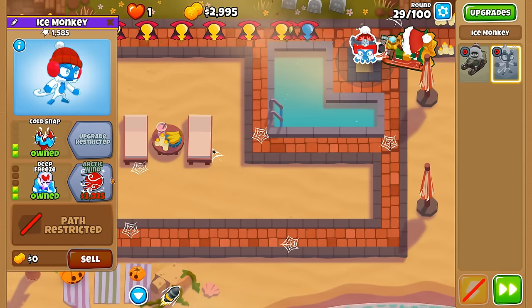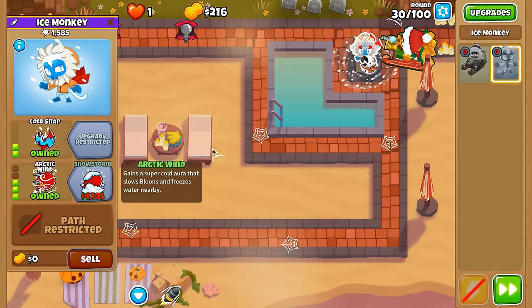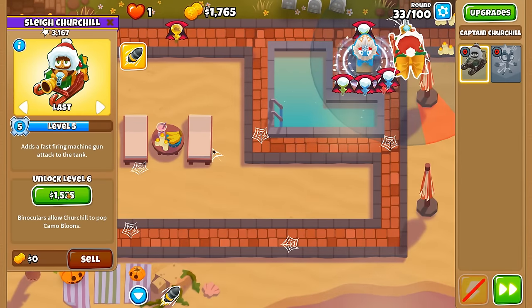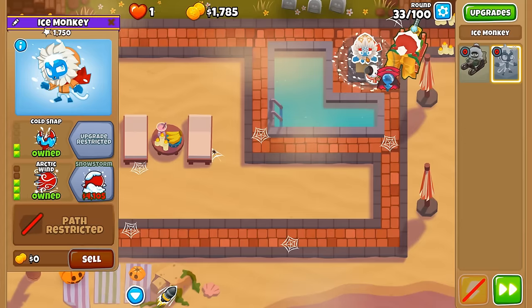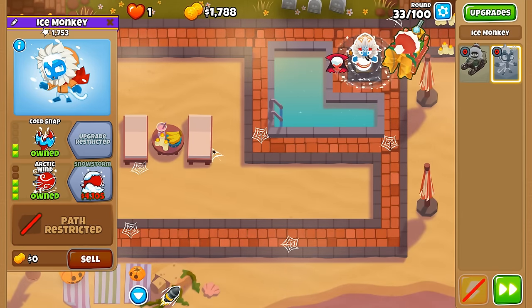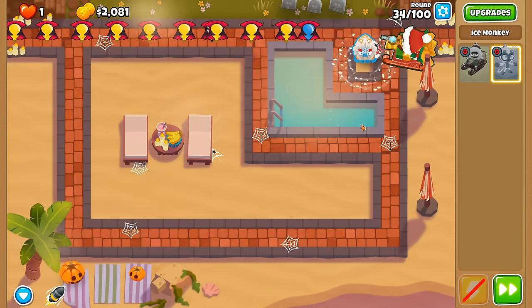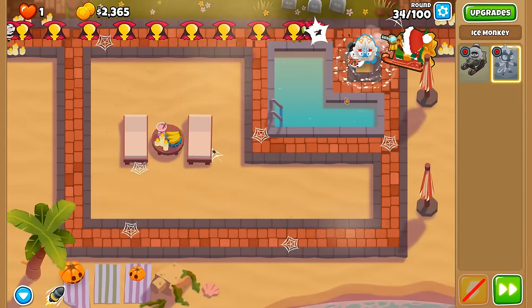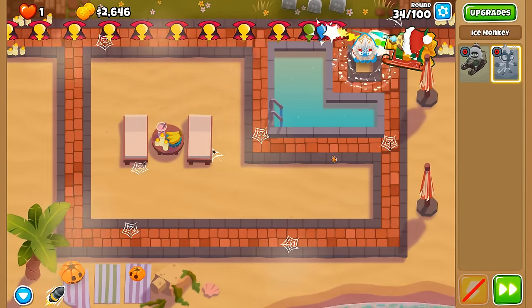We're all about default leveling up until we get Absolute Zero. Speaking of Absolute Zero, let's get tier three of the ice tower. We could get binoculars for Churchill to attack them, but I think we'll just leave it to the ice tower. Today's conversation topic is going to be about seasons — what is your favorite season of the year? Mine personally is autumn.